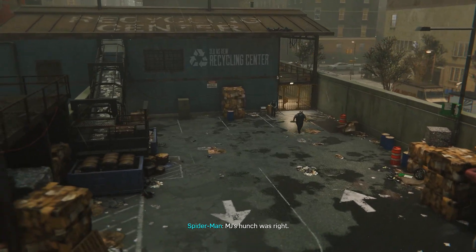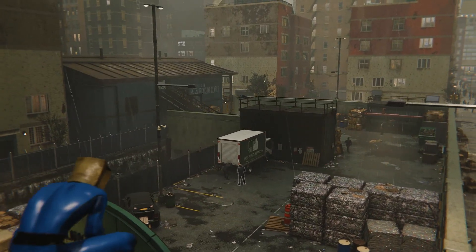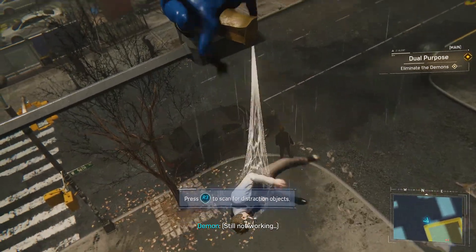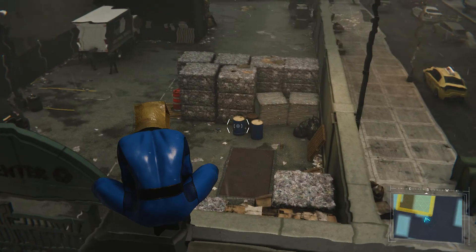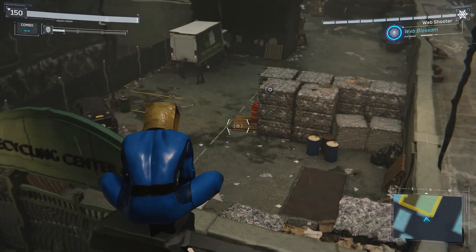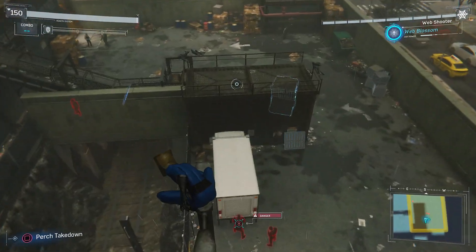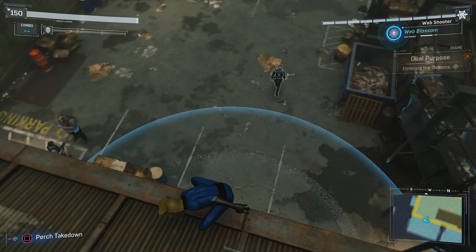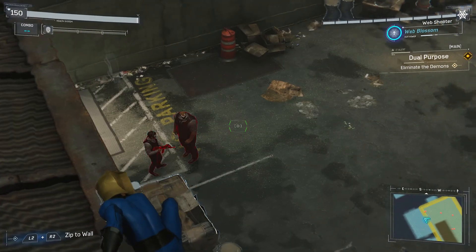MJ's hunch was right — place is crawling with demons. Gotta take these guys out and have a look around. More stealth — let's jiggle it a little bit. Those guys are going to be doing stuff. Can I do this? He will not notice that. Will he notice a pallet shuffling? I like how it's raining. He's in danger. Let's go over here. We don't have to do this stealthily, I believe. None of these guys are even remotely safe. Does this kill the two guys over here? That would be amazing.